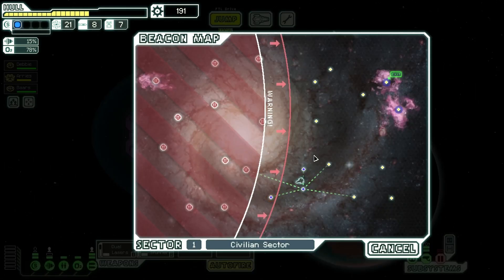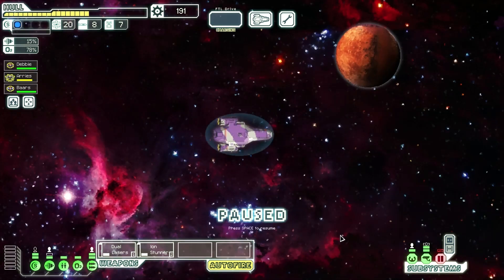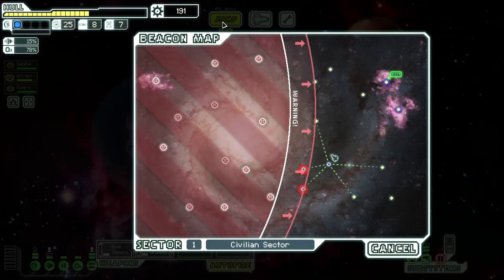I have a lot of scrap. I can't jump from there directly to the exit — it's located within a nebula. Scans reveal a large asteroid field nearby; short-range scanners may discover useful materials while we wait for the FTL to charge. I'm doing it — and we got five fuel! I extract five fuel from that sucker!